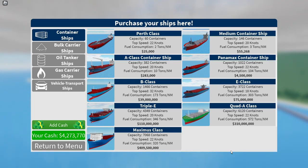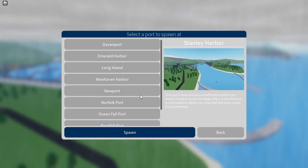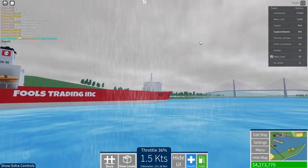With the E-class I'd get maybe 700 grand going from New Haven to Emerald, but with the SL7 I get around one million. So let's go to New Haven and spawn there at Fool's Trading Inc.